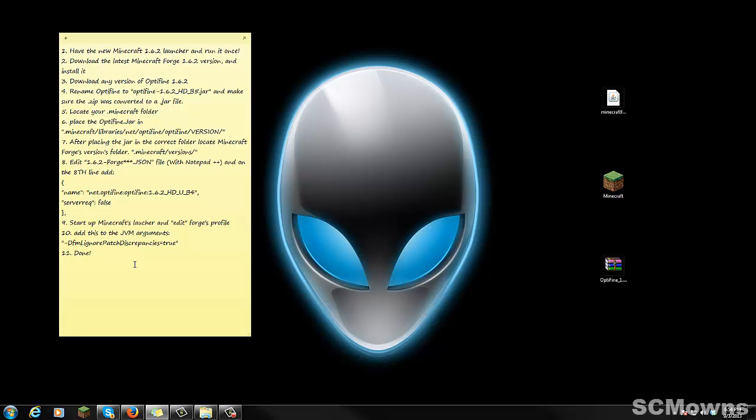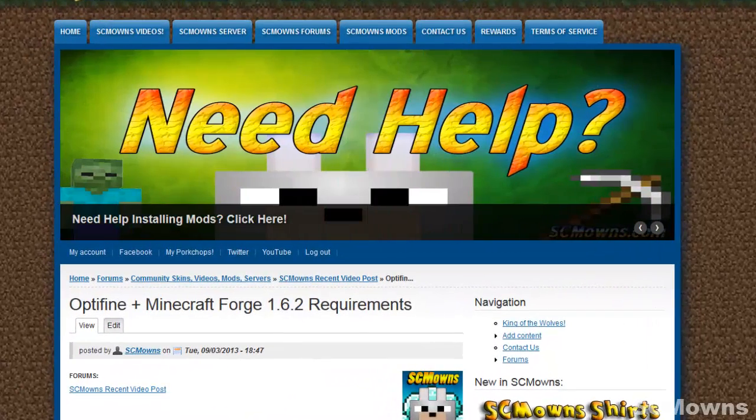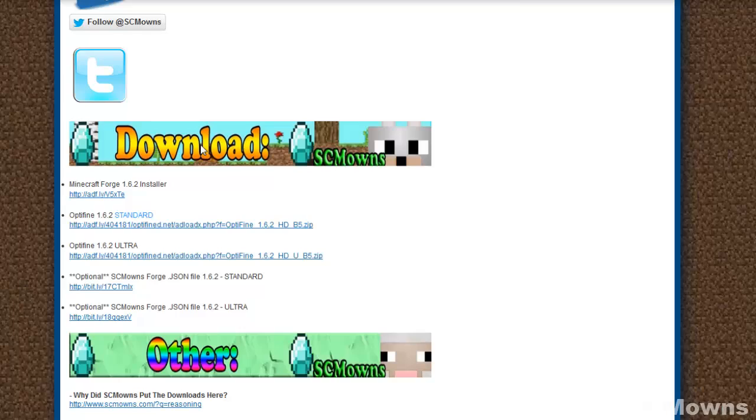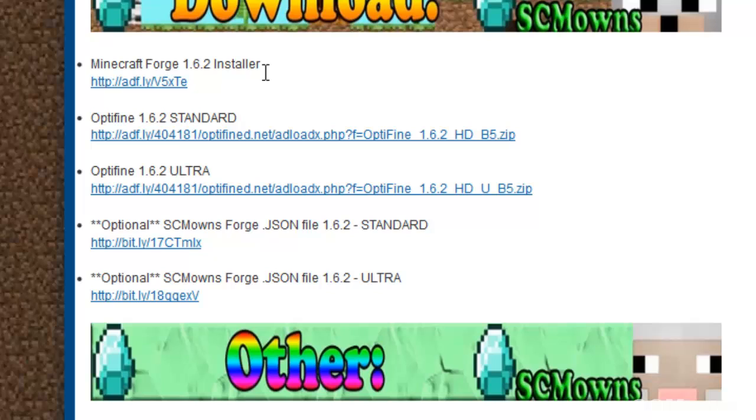Let's go ahead and begin. What you guys are gonna do is download all the requirements, which are listed in the description or click on the annotation above this video where it says 'Download the requirements.' Click on that annotation and it should take you to my website, which is called OptiFine plus Minecraft Forge 1.6.2 requirements. After you go there, just scroll down where it says download — this is where you're gonna get Minecraft Forge 1.6.2 installer. You're gonna choose which type of Minecraft 1.6.2 OptiFine version you want: standard, which is for casual gamers going on servers, or ultra, for people with Nvidia or AMD cards or shader packs.